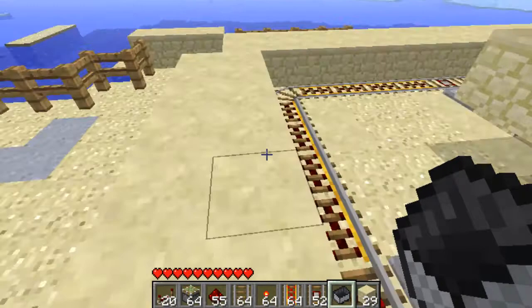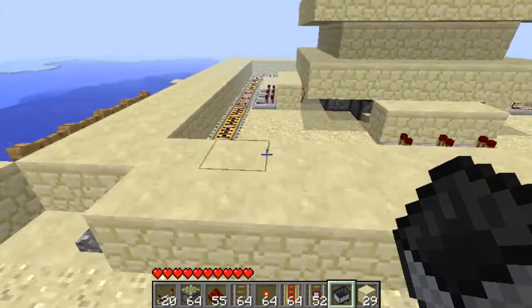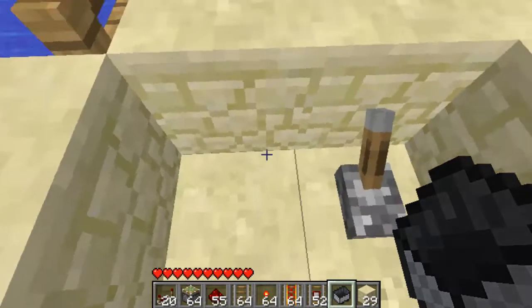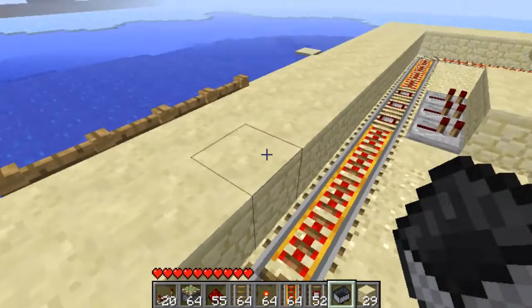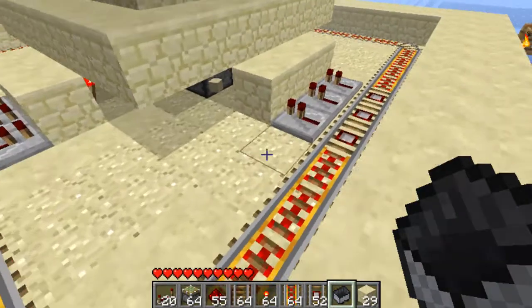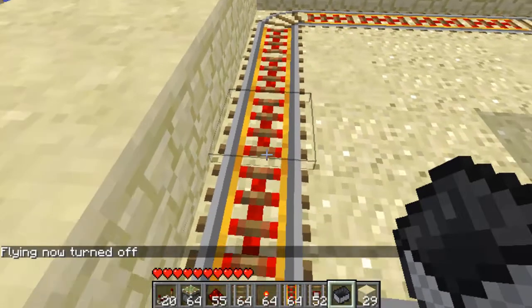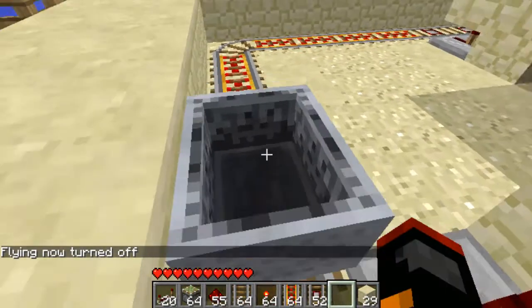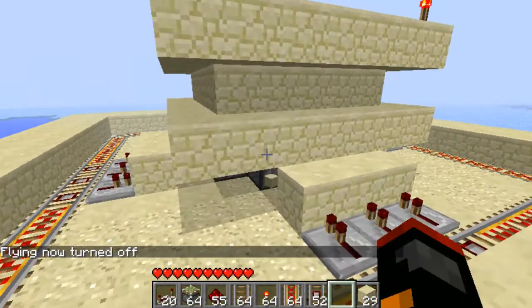Okay, so first of all, what we're going to do is I've wired the track here in the bottom with redstone, so you're going to switch that on first. Now that the rails are turned on, we're going to place our minecart on the track here, push it, and it's going to revolve around here.